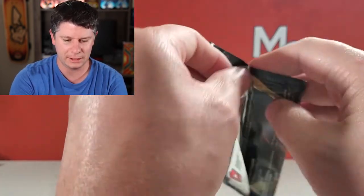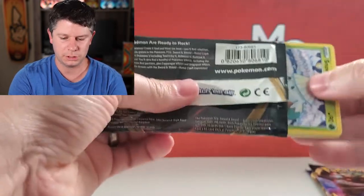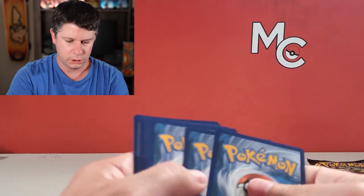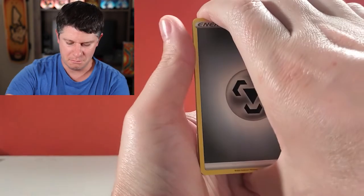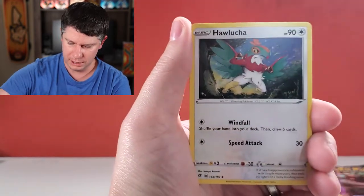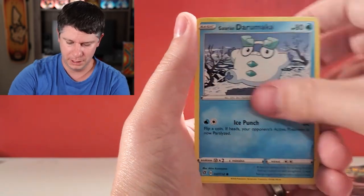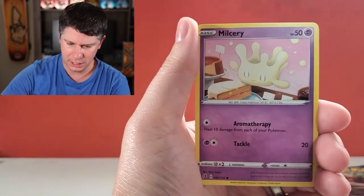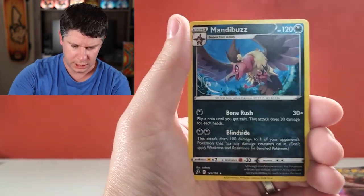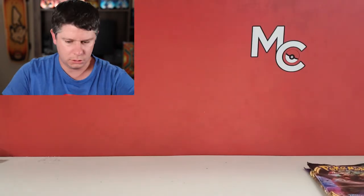All right, let's jump into a Rebel Clash. What we want to get is the Boss's Orders — that's what we want to get. Rebel Clash was kind of a meh set for me, it wasn't anything special. I definitely didn't open up as much of it as other sets, but I think I did pretty well. It's 192 cards so it's a half decent sized set. Roly-Coly Reverse and we've got a Mandibuzz non-holographic. So we kind of struck out on that one. There is a code card.